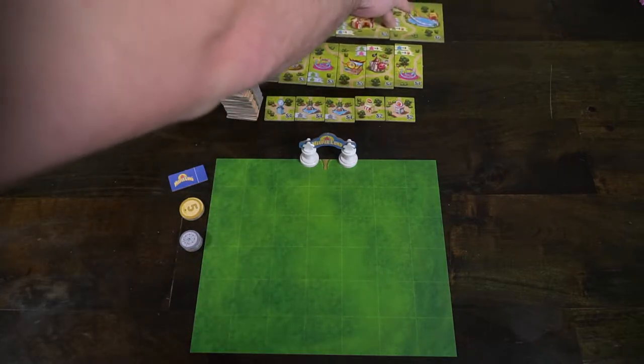Face down for the large and medium are going to be this little structure here, and for the small ones it's going to have these meeples on top with a currency symbol. Then for the large ones deal out three face up, the medium ones will be five, and the small ones will be five as well.